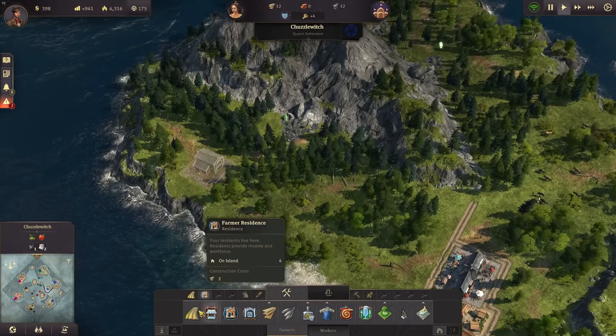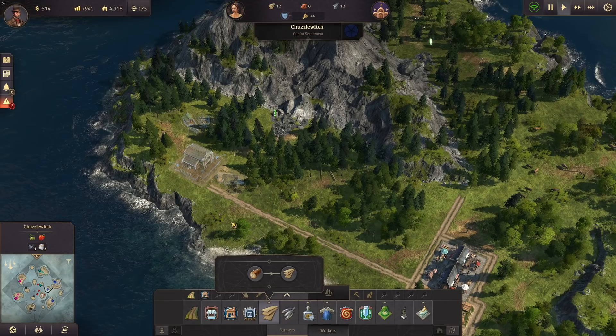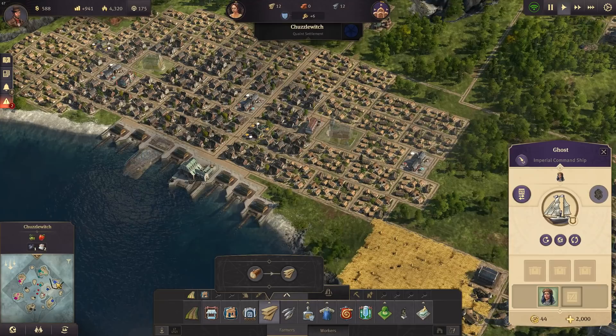Have the blueprint first, then we have the lumberjack hut once we can afford it, and a sawmill — or I wonder if that's even necessary. We have enough timber anyway in Yucatan. Let's send the ship back there.